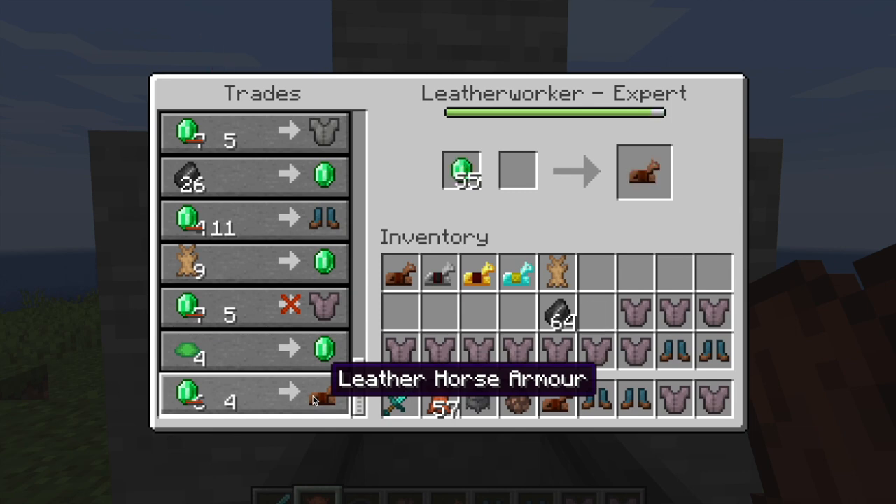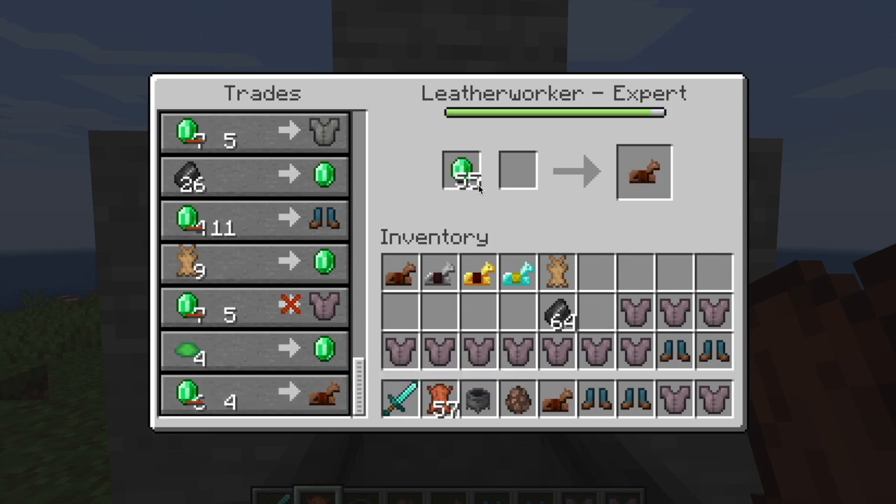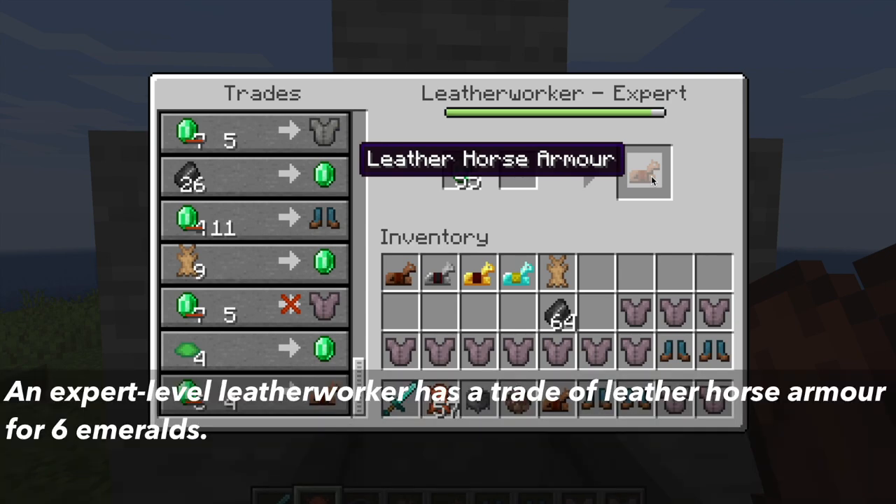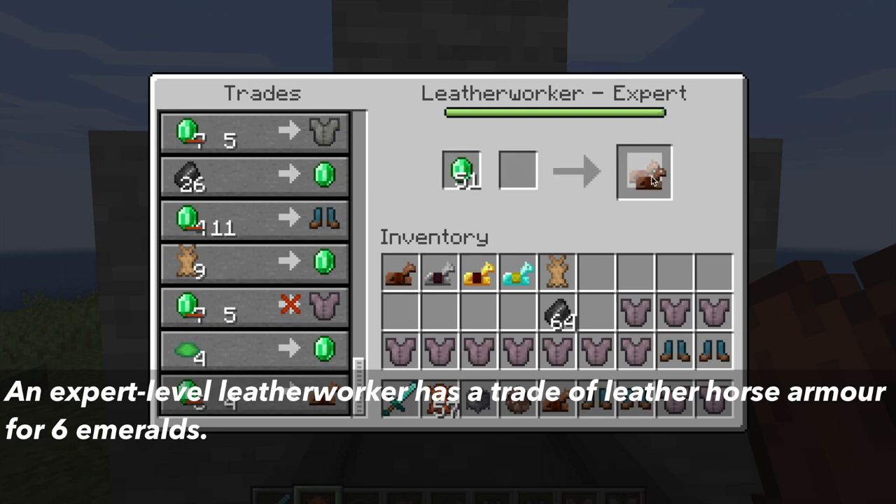Another way to get leather horse armor is by trading with the leatherworker villager. Villagers have five different levels of trades. As you trade with them, the villagers gain experience and level up, unlocking two trades at each level. At expert level, the fourth level, leatherworkers have a trade selling leather horse armor for six emeralds.